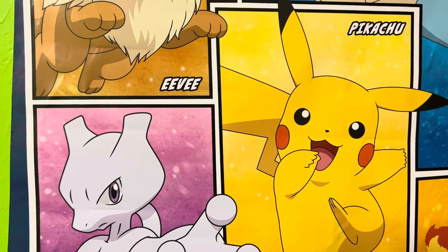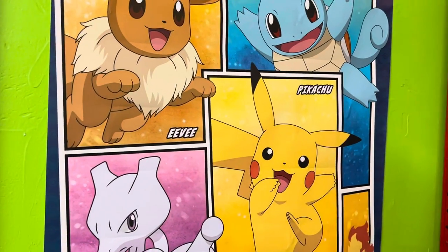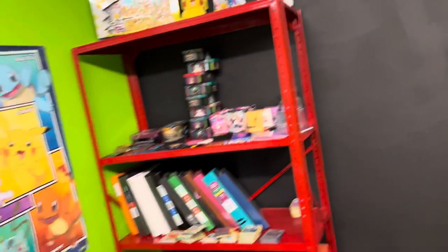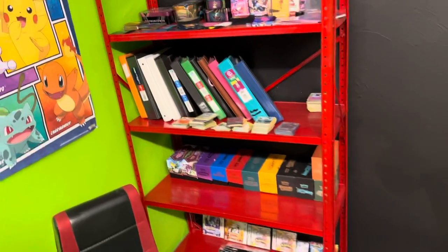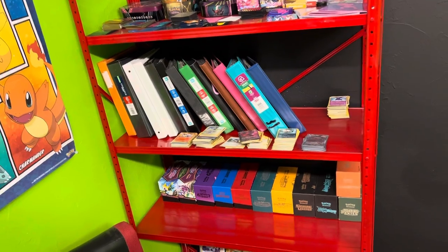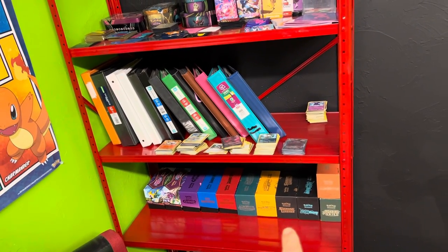Welcome back to the channel. Normally we do Pokemon card unboxings and binder reveals, but today I'm going to do a room reveal and show you a little bit about my room. This is basically my shelf where I store all my stuff — all my elite trainer boxes. Most of those have cards in them, just excess of whatever set it says, like Shining Legends has Shining Legends in it, Fusion Strike has Fusion Strike in it.